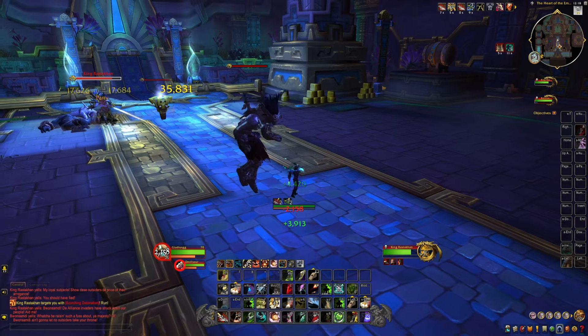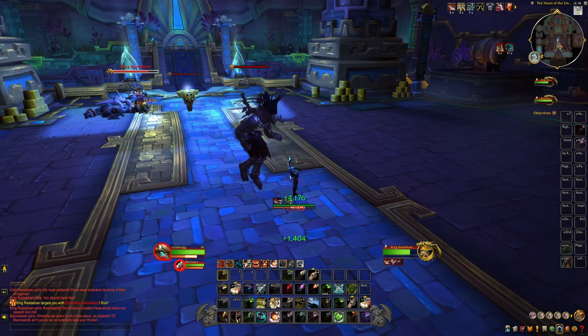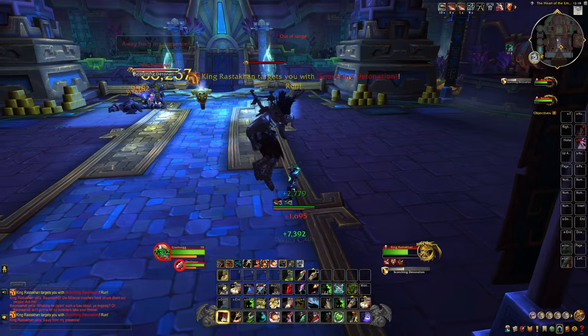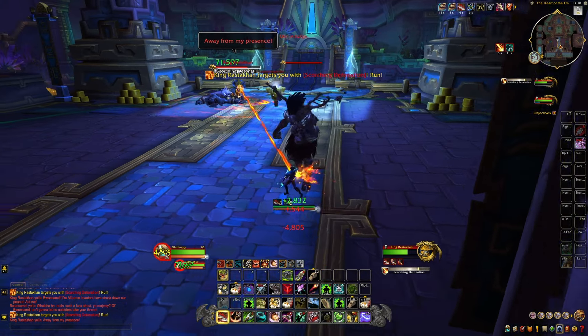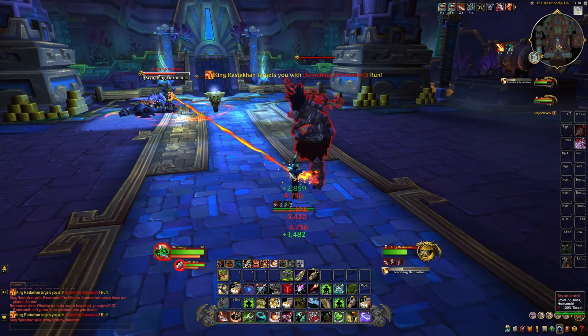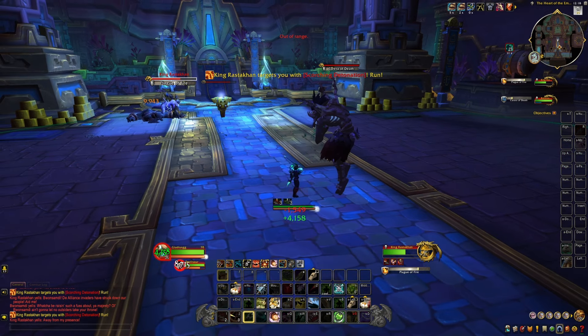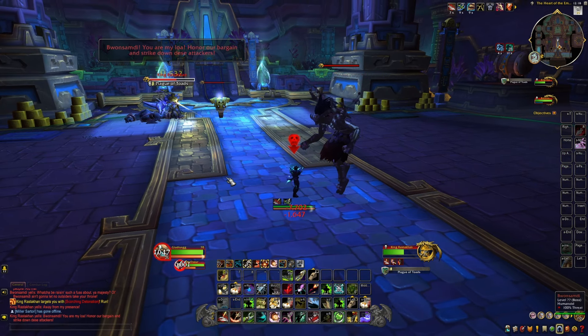When you're fighting Rastakhan, you're fine all the way until you get him down to 60% health. You want to kill all of his followers first, and then you're going to fight Rastakhan himself. He's going to summon Bwonsamdi at some point, who will come into the battle. He's fine — just tank him and keep fighting Rastakhan.